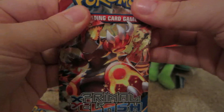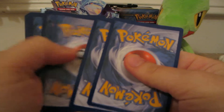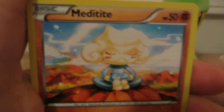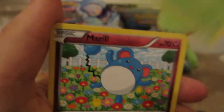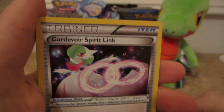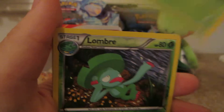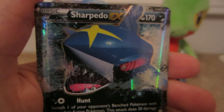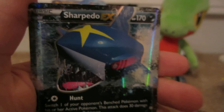Start with the Primal Groudon pack. Here we have Hone Edge, Meditite, Drillbur, Shroomish, Merrill, Masquerain, Gardevoir, Spirit Link, Groval, Lombre Reverse — which is an uncommon — and the rare is a Sharpedo EX. Lovely pull. Sharpedo EX.